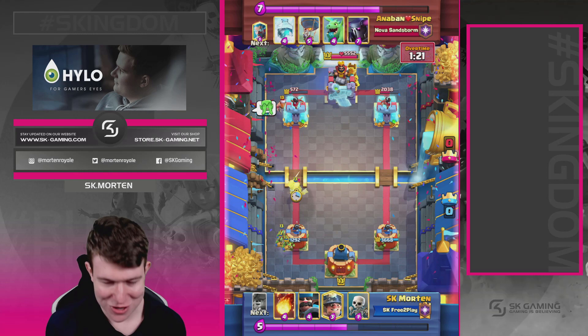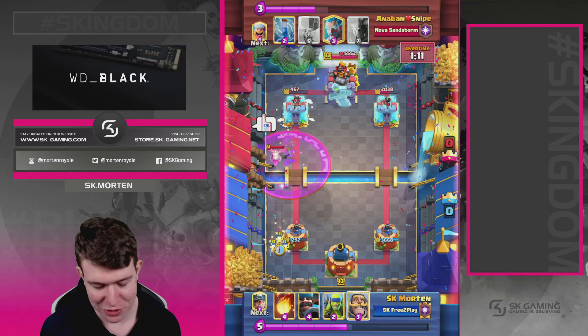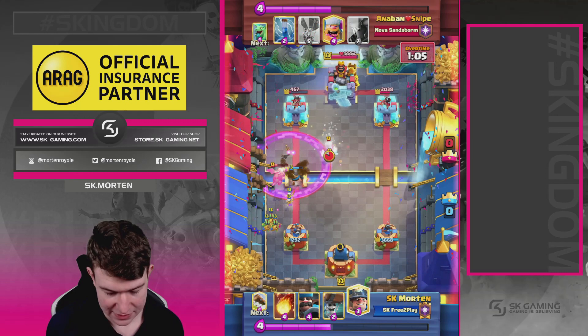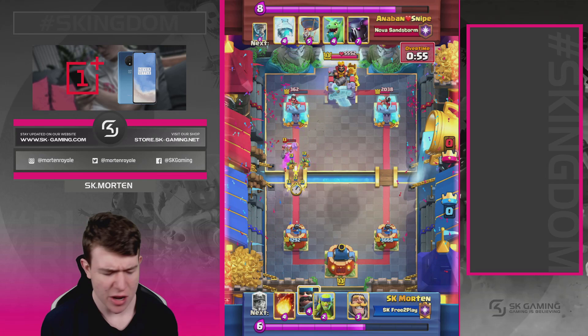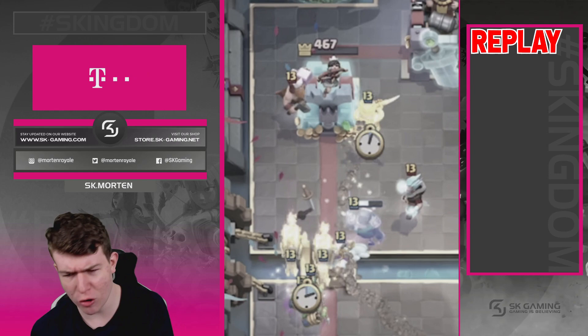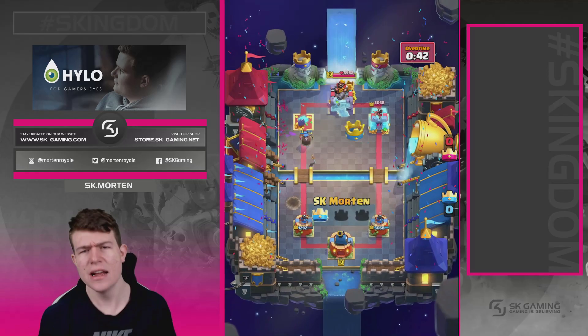Going in with Spear Goblins in the back — he drops his Lumberjack, so I go in with my own safe-spot play. He Freezes, he Tornados, and for what feels like the tenth time we deal no damage because of Baby Dragon's Rage. At least we get some Log chip. I wait for the Lumberjack to drop — then a big mistake: I placed my Miner in the same spot as the Lumberjack prediction. I should have placed it differently. Then Hunter splashes and we take it — a really nice game overall.